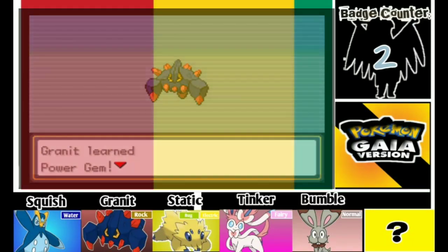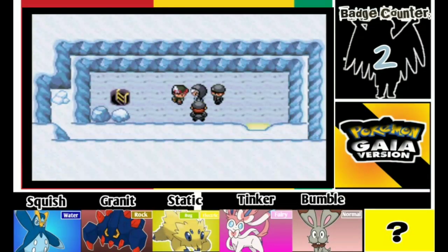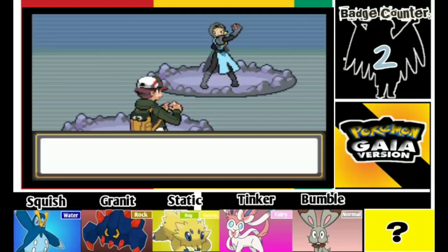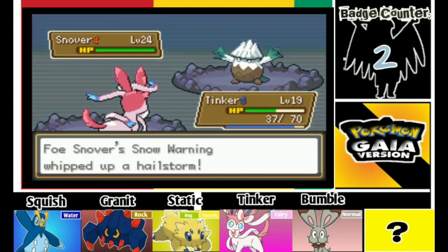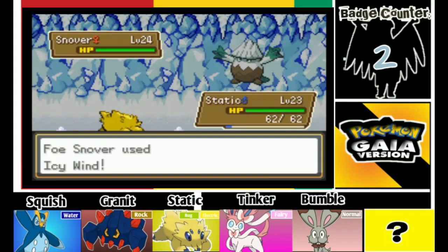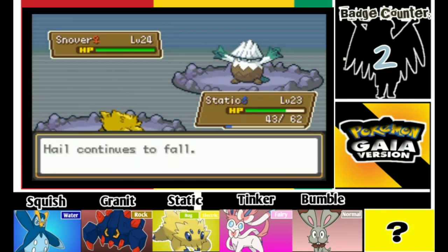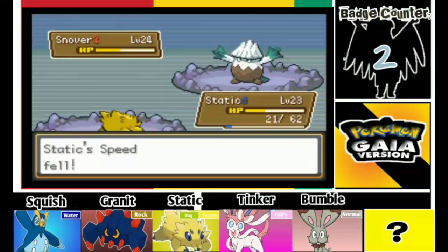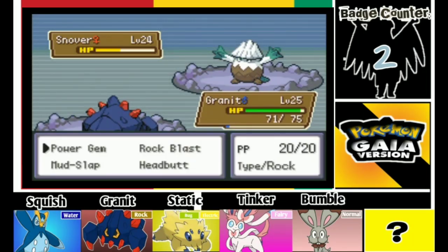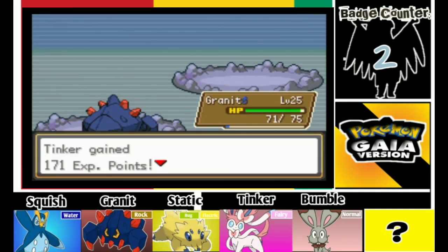We're gonna battle Yunice now guys and it's going to send out Snow Bear, so we're gonna send out Static because Static has some cool Bug type moves. I didn't know Bug type was so strong against this guy. The moves are so neat — Fury Cutter, look at that, super effective! Just wrecked through Snow Bear. We're gonna use another Fury Cutter, then speed out Granite. Let's use Bargen, our new attack — it's so cool.